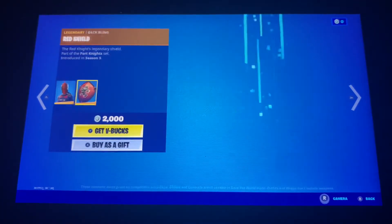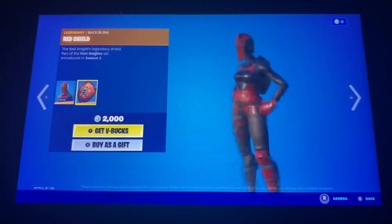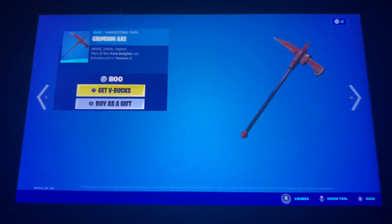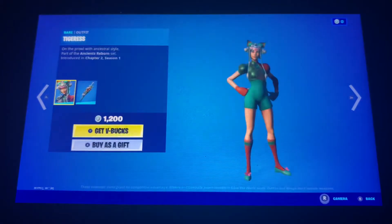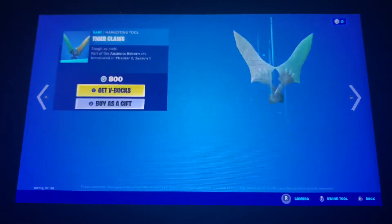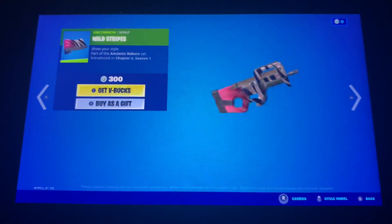Red Knight with the Red Shield. I don't know why it says Season 3, I'm pretty sure this is a Season 2 skin. And we got Crimson Axe. Tigress with the back bling Jade Blades. Tiger Claws. Wild Stripes.